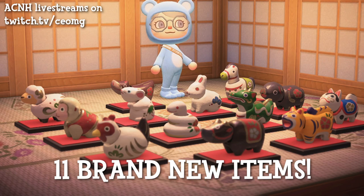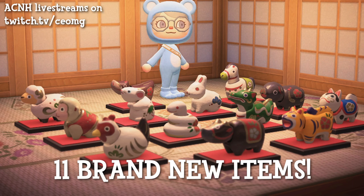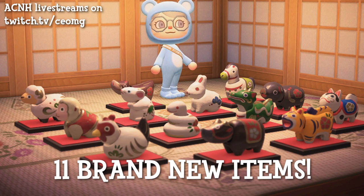It's CEO here, and in the 2.0.4 patch update, Nintendo sneakily added 11 brand new items. Nintendo said there are no more major updates, but they didn't say there's no more minor updates, so there's definitely a possibility we'll be getting more minor updates that introduce new items, like the one that just happened.